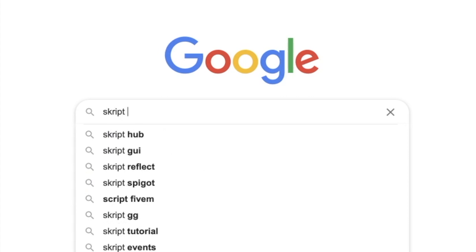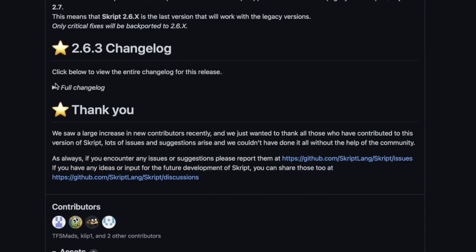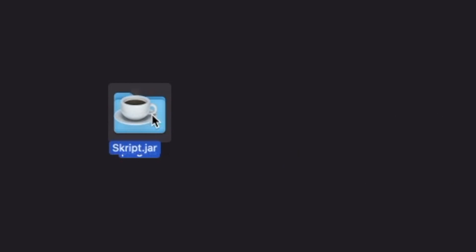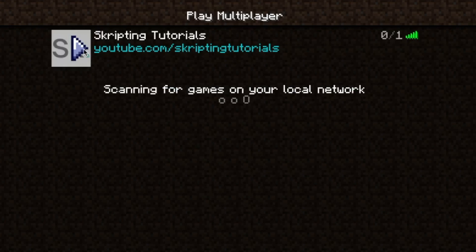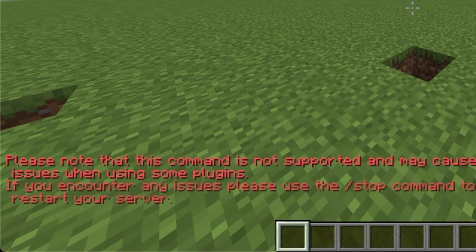Google search 'Skript download', click the GitHub link, scroll down to the jar file, drag the jar file into the plugins folder, join your Minecraft server, reload the server, and Skript is now installed.